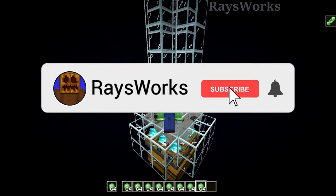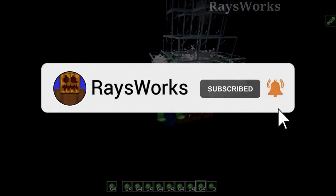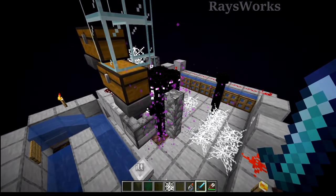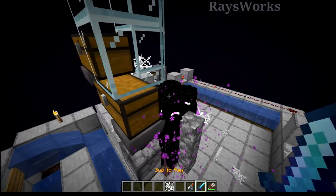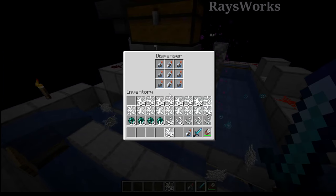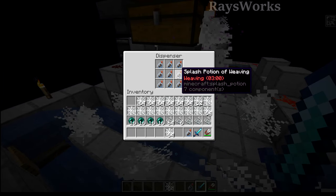Hit that subscribe button so you don't miss out on the other crazy farms I've designed. So now that we have an unlimited source of mobs, we just need to hit these guys with the new potion of weaving. Of course I automated this process by using a dispenser here which has the potions inside of it.